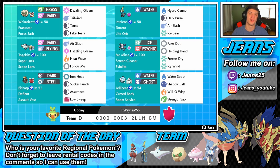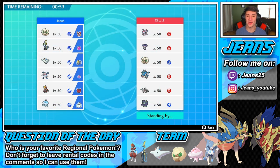Without further ado, let's get on with some ranked double battles and try to get some wins with this team. First battle on its way — this guy has a Durant team which I'm kind of scared of because Durant is hard, and it kind of counters a lot of my Pokemon. We don't really have any big names to take it out.